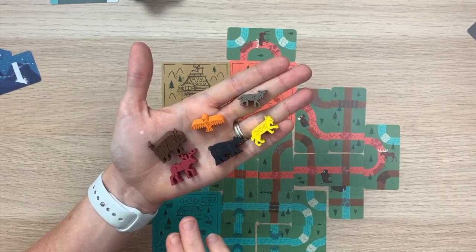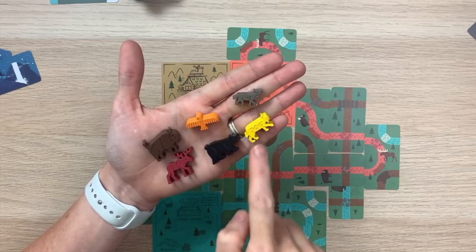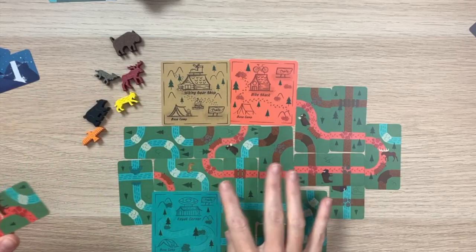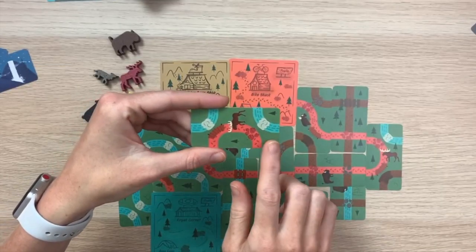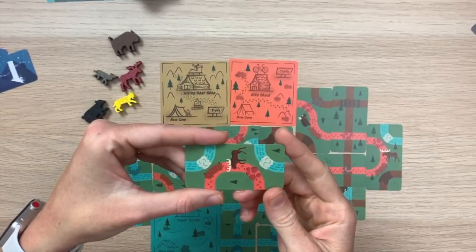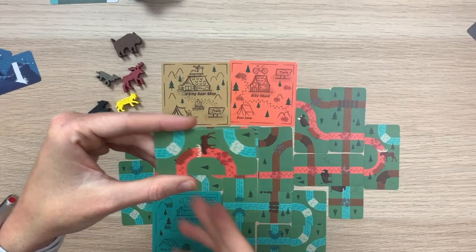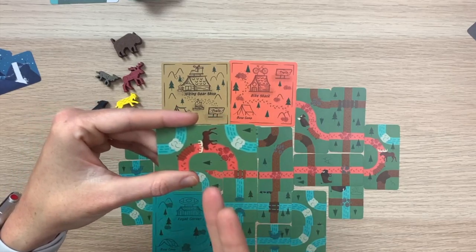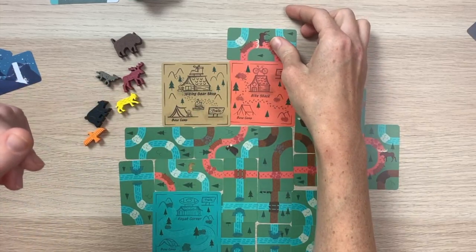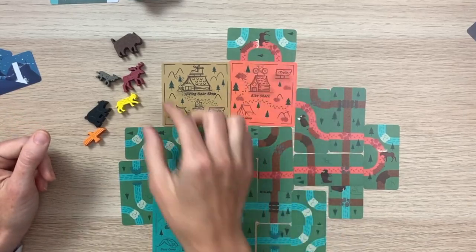First, let's go over the animals included in the animal expansion: bison, eagle, wolf, bobcat, bear, and moose. When laying trail cards you'll notice some cards have animals depicted on them. When playing the animal expansion, if you play a trail card that has an animal depicted, you have the choice to add an animal meeple to that trail card on the turn you play it. For instance, if I play a trail card with a moose, I have the option to add a moose meeple.